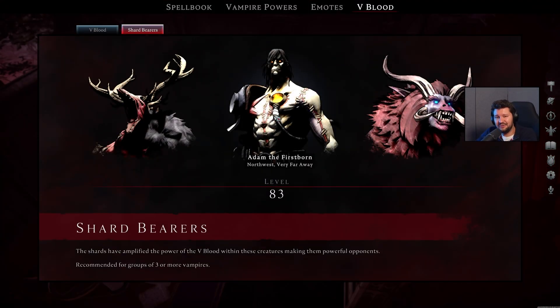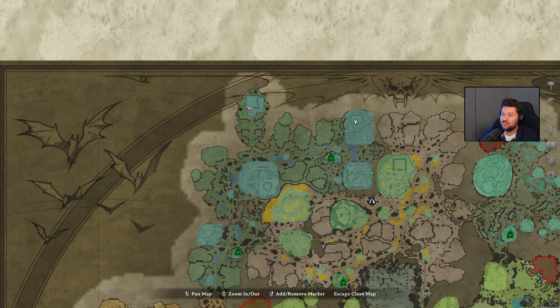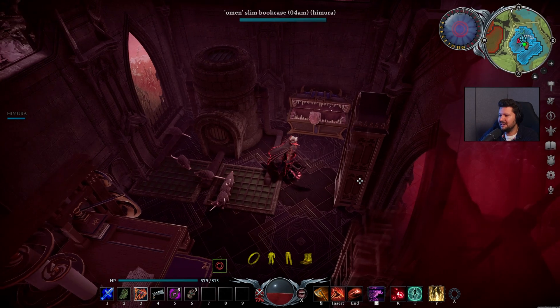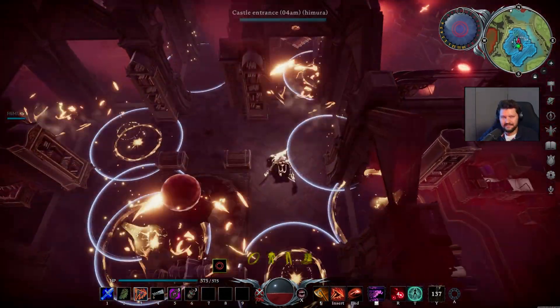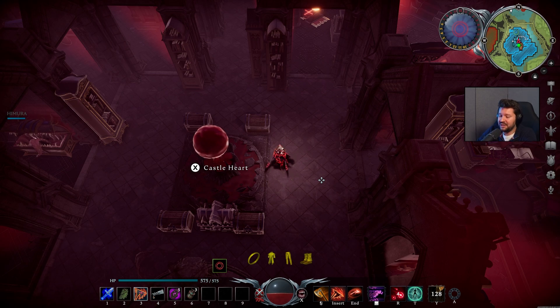Then we also have a new one: Adam the Firstborn. I thought this was a pretty challenging fight — probably one of the most difficult bosses right now. Very happy that they added a true challenge to the game. This guy has Eye of the Storm, which knocks back nearby enemies and summons lightning strikes all over the place. This guy can be found in the northern part of Gloomrot, for which you're also going to need EMPs. Just place the EMPs on the floor, shoot them with a Sanguine Coil, it will explode, the gates will open, and then you will enter the Doctor's Black Bruce Castle. This is where you will find Adam.